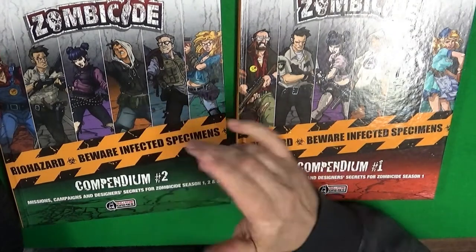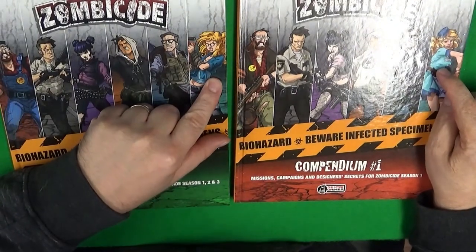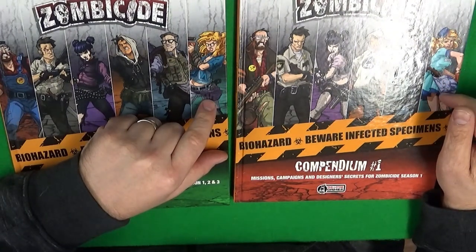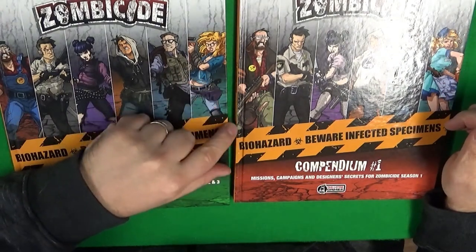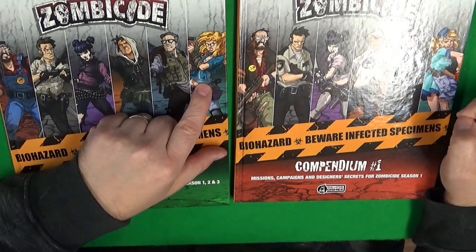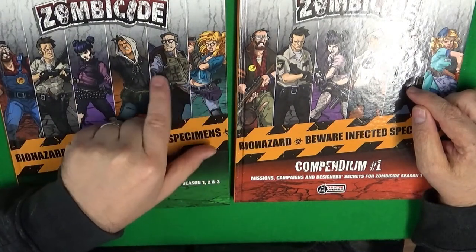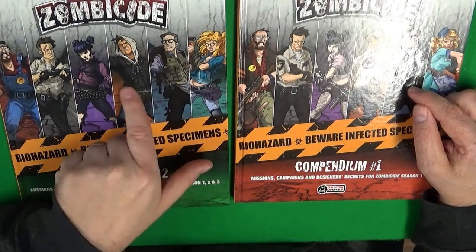This here is Wonder, believe it or not - she's obviously got rid of her kind of serving uniform. It's like she's got jeans and a shirt on now, so much better equipped to deal with a zombie apocalypse. Doug's got some sort of bulletproof vest or survival jacket on there.